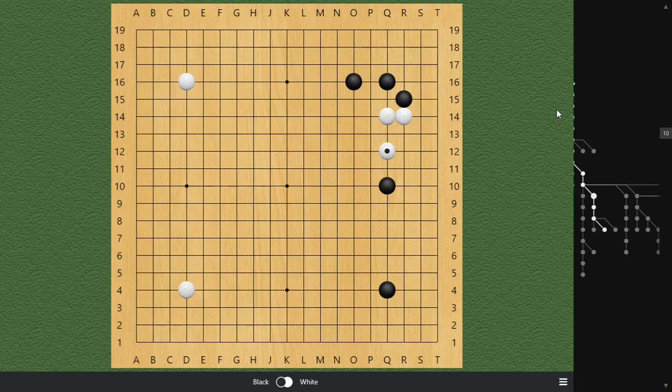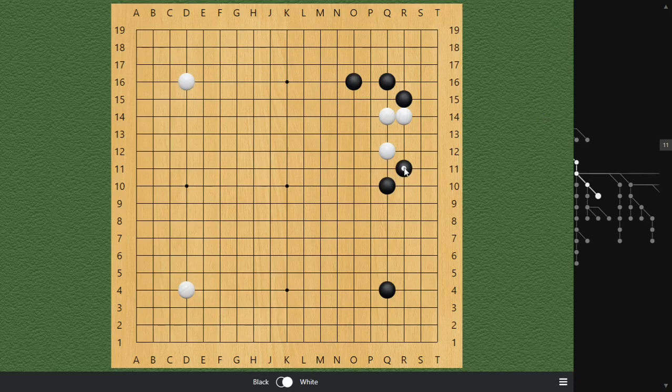Welcome back. If you told me you want to play this one because you want to get rid of White's roots and generate more influence towards the bottom side, I would give you 100% on this question — because you have mastered the correct idea. We attack to generate profits.